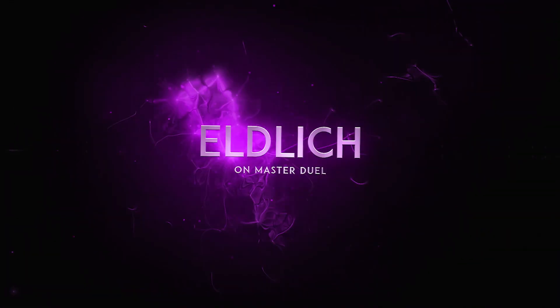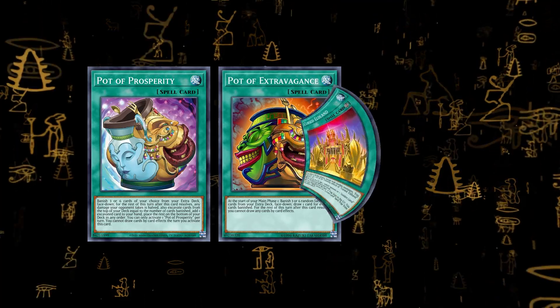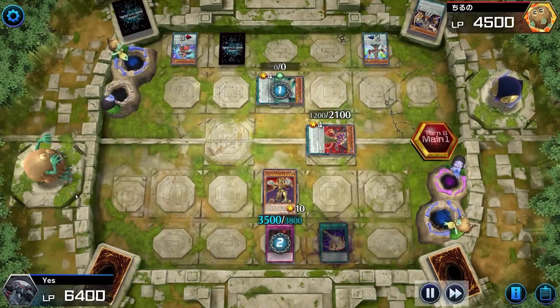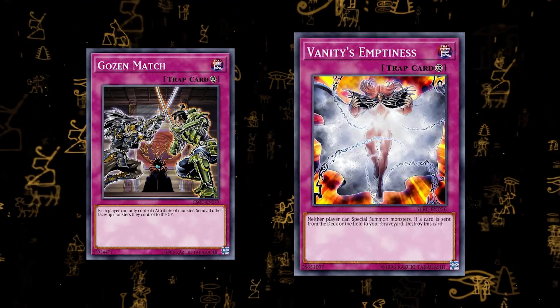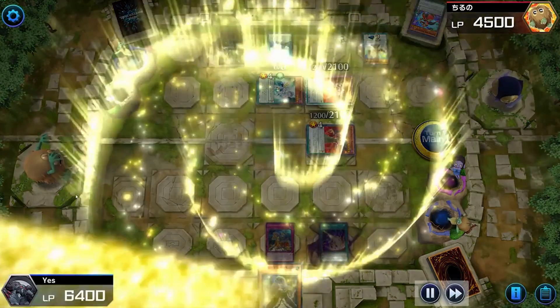The next deck I've seen a lot in Platinum tier is Eldlich. It only has three main deck URs as part of the core — Eldlich the Golden Lord — that's pretty much it. Draw cards like Pot of Extravagance and Pot of Prosperity, Cursed Eldland and Sanguine are Super Rares, Conquistador is a Rare, and all the floodgates are Super Rares. It's super budget alongside hand traps. Eldlich is a trap-based control deck that focuses on floodgating your opponent — cards like Skill Drain and Macro Cosmos — and it's dominating the meta in Platinum right now.